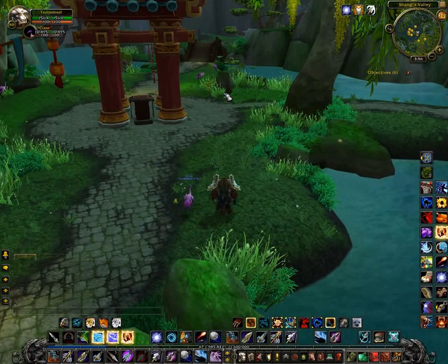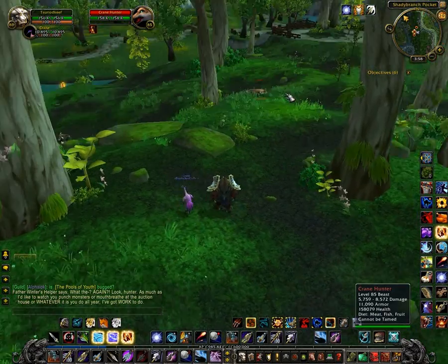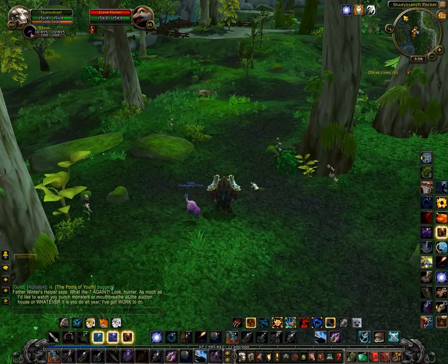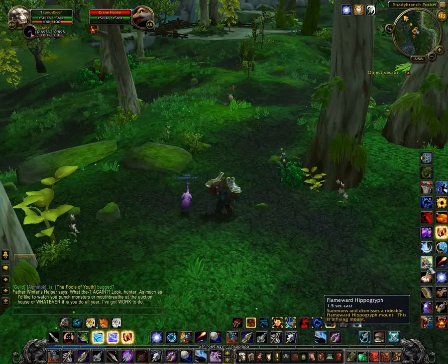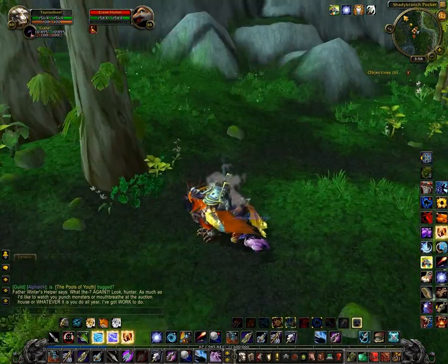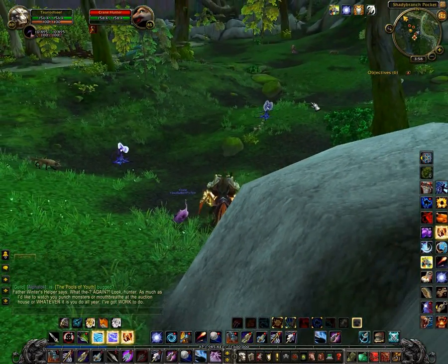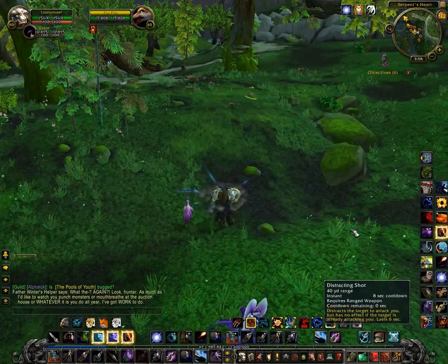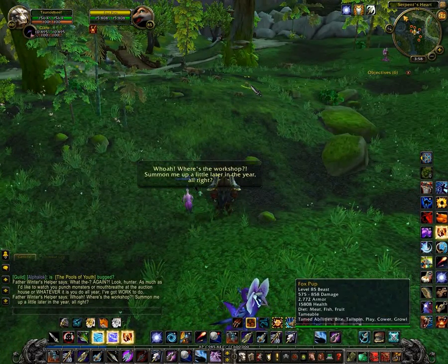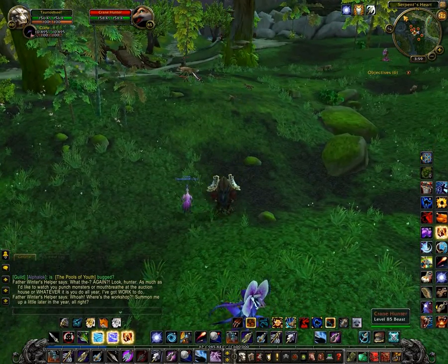I'm going to pause the video until I can find the caterpillars. On the way, I'm taking a look at these foxes - for some reason they are not tameable. Not too sure why; they're a beast that look like a standard fox but can't be tamed. The fox pups, however, are tameable. They have the standard fox abilities: Bite, Tailspin, Play, Cower, and Growl. So the pups are tameable but the larger crane hunters aren't.